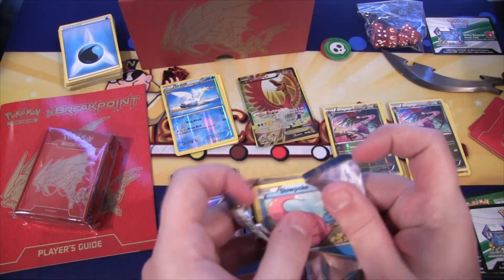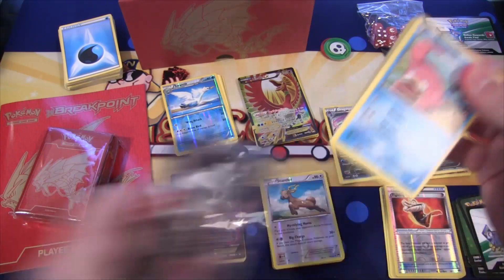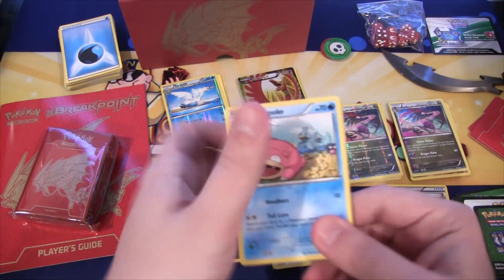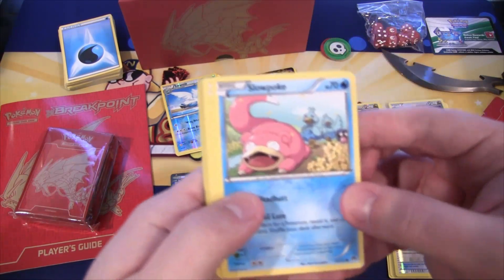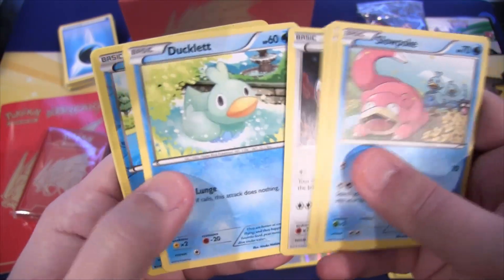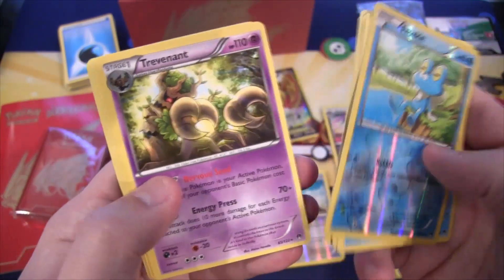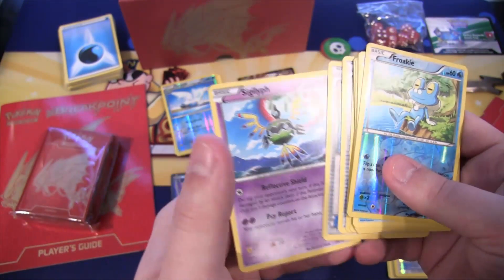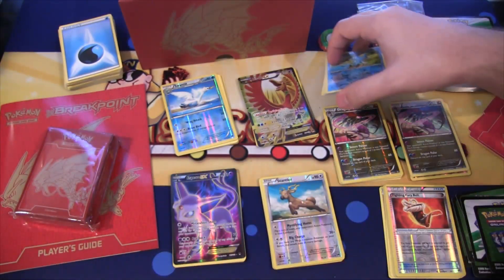Last pack — what are we ending this opening with? We have Slowpoke, then Shinx, Spritzee, Meowth, Ducklett, Froakie reverse, then we have Trevenant, Fighting Fury Belt, Max Potion, and Sigilyth. So yeah, that is the Elite Trainer box opening!